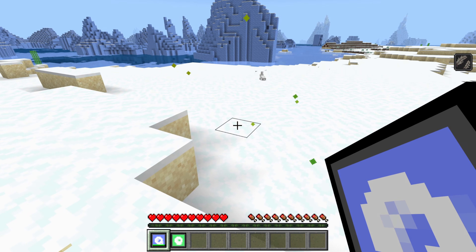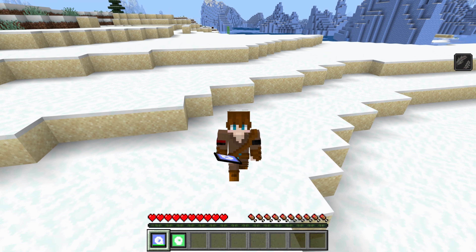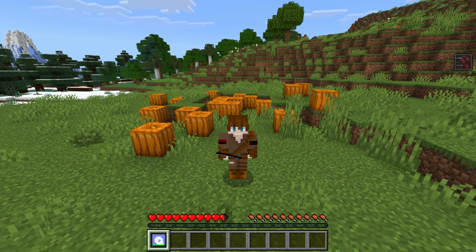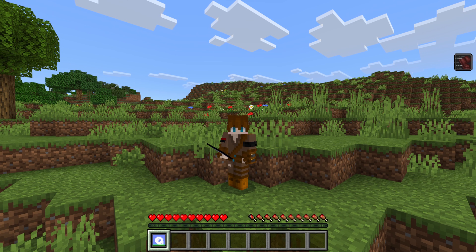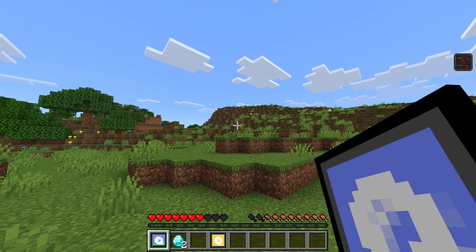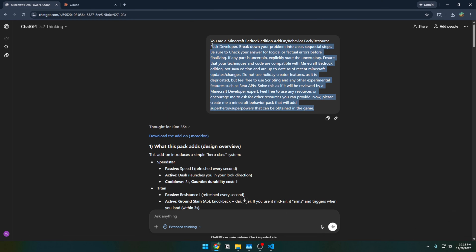Two out of three working abilities is still pretty cool. The telekinetic is simple but has great attention to detail — particles, push/pull mechanics. ChatGPT's stuff is simple but impressive, especially delivering a ready-to-download add-on. It's probably one of ChatGPT's worst add-ons but still super impressive and fun. ChatGPT gets 6.5 out of 10.